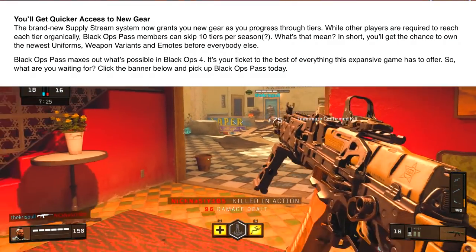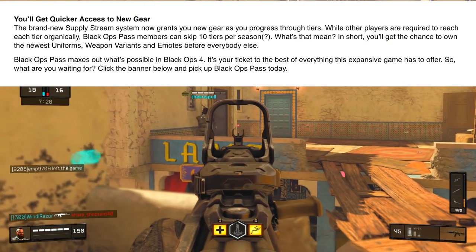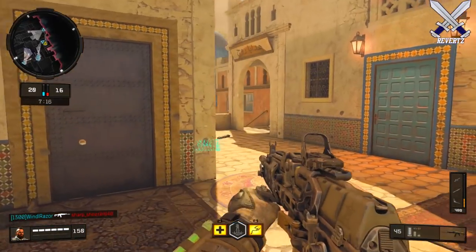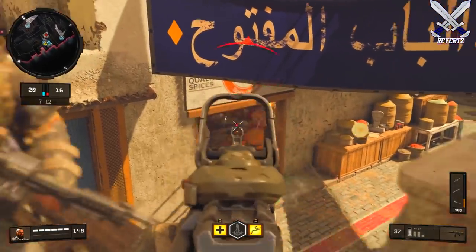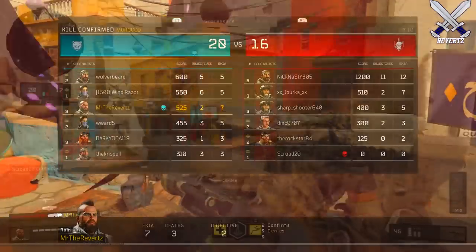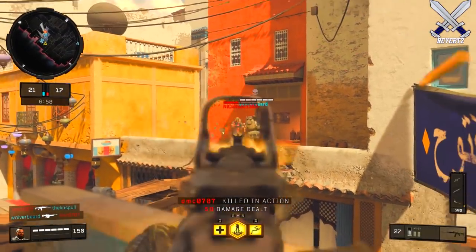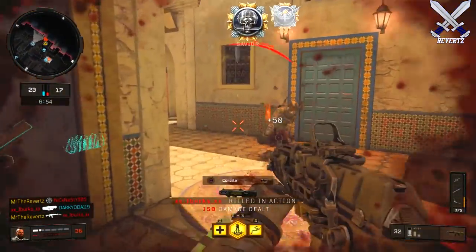The Supply Stream grants you new gear as you progress through tiers. Other players are required to reach each tier organically, while Black Ops Pass members can skip 10 tiers per season. In short, you'll get the chance to own the newest uniforms, weapon variants, and emotes before everybody else. So maybe instead of playing a roulette system with loot boxes, you can just buy this battle pass and grind for the in-game item you want while you rank up levels through the Supply Stream.